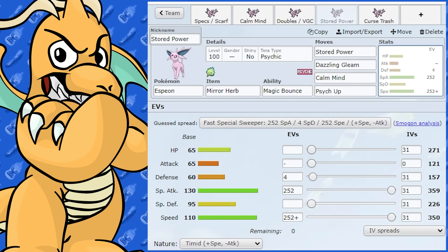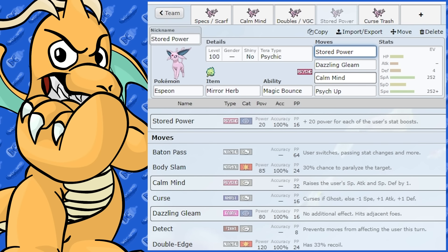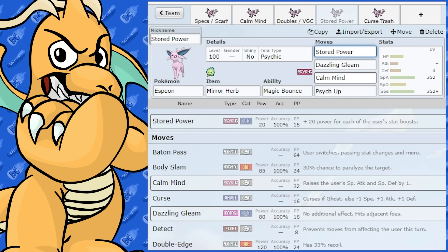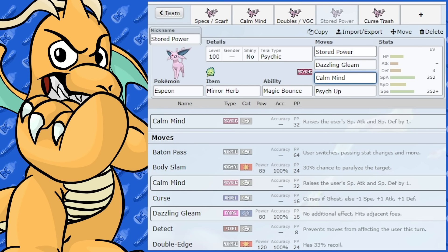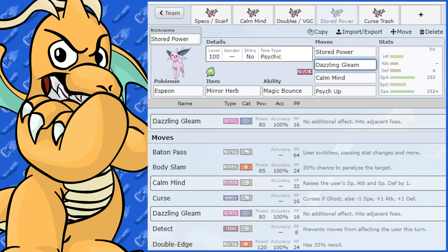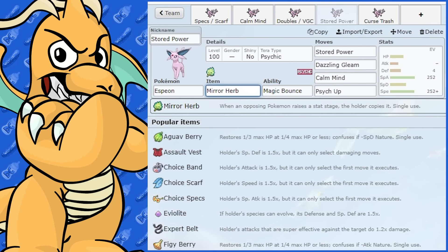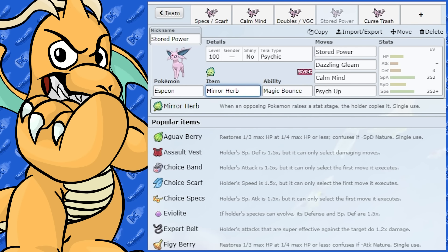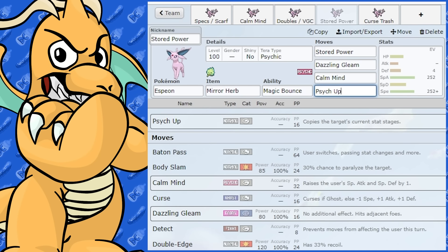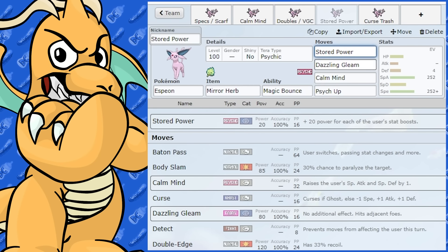Espeon could possibly run a Stored Power set. It's a Psychic move and Calm Mind is very good for Stored Power. Stored Power starts at 20 base power and gets a +20 boost every time stats are raised. After one Calm Mind, that's 60 base power — after two it's very powerful. You've also got Dazzling Gleam for coverage. Psych Up is actually not bad alongside Mirror Herb, especially designed for doubles — you could copy any boost to add to your Stored Power.